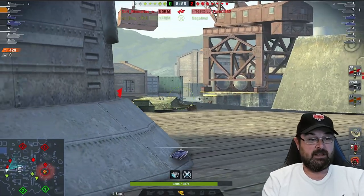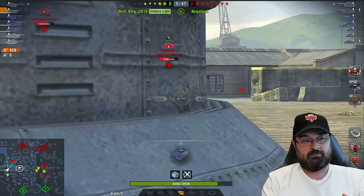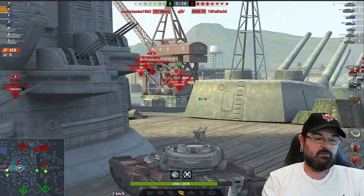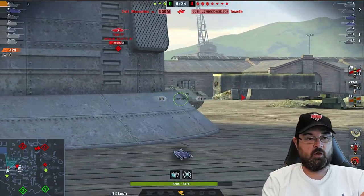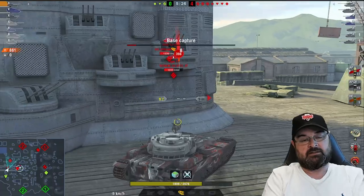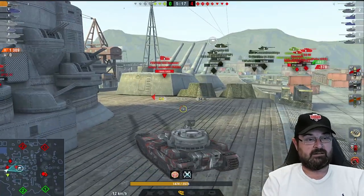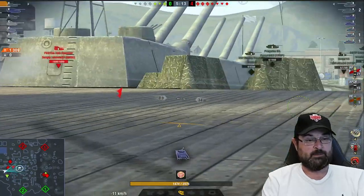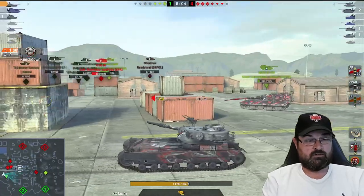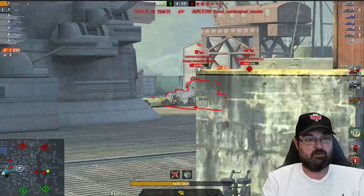I rolled out the 215B earlier today and had great fun — we went 2-1-2 and the two losses had nothing to do with the tank, the tank performed flawlessly. The problem was the team. In this game we've already lost two tanks and we're not even a minute in. Less than two minutes in there are only three tanks left — me, a TD, and a light. It's a collapsible team and this game is always going to be a loss, a very painful loss.